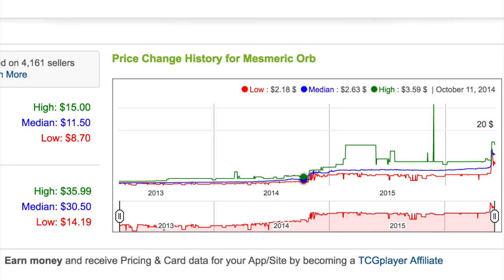Because back in the day, this was draft chaff — meaning when people were done drafting, they would leave this card around and you could pick these rares up off the table because most people didn't feel like they would ever have value. But when you look at a mill card, take a second look at it, because it might be an $11.50 card in a few years. Bye!